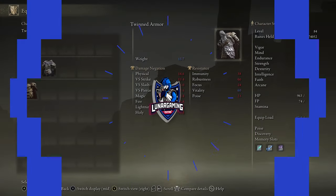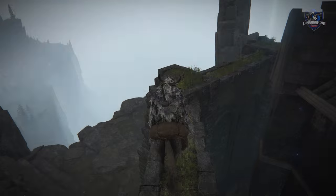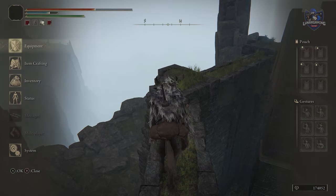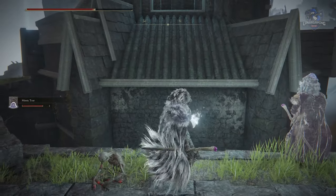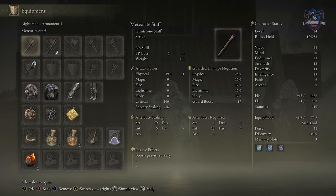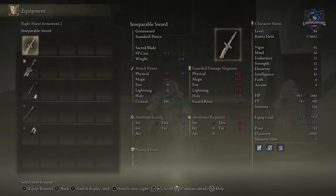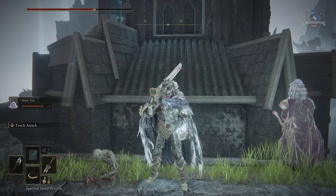Hello guys, Lunar here, welcome back to another Elden Ring quest guide walkthrough video. Today we're going over the entire questline for Blaidd, a wolfman who you first meet near the beginning of the game and who eventually gives you his armour and weapons. The quest also intertwines with the Ranni and Merchant Kale questlines, although that part is optional but we will go over it anyway.